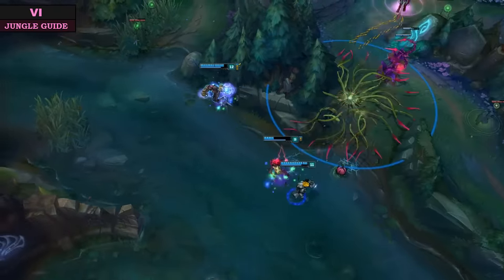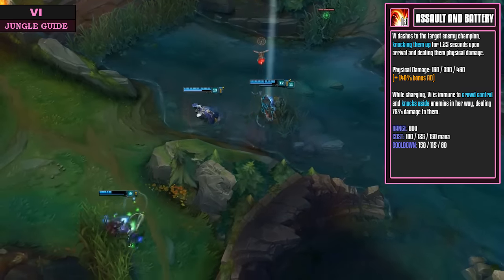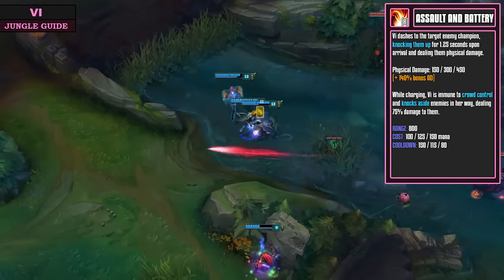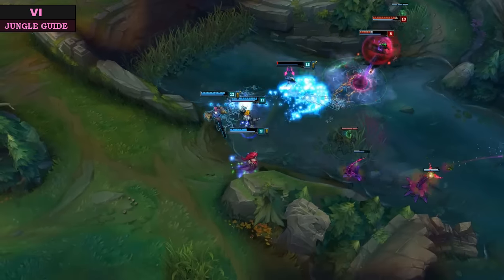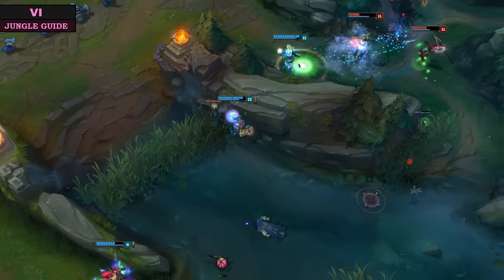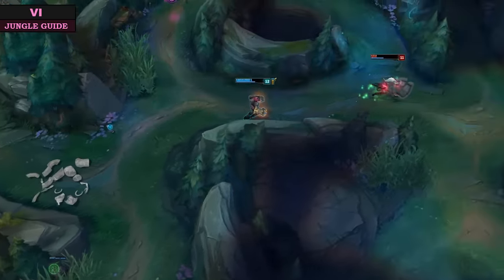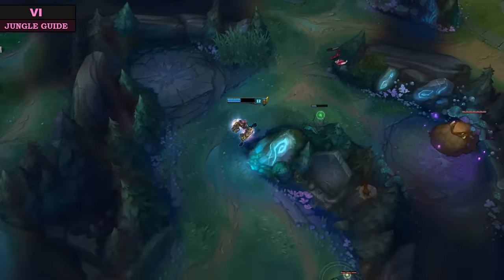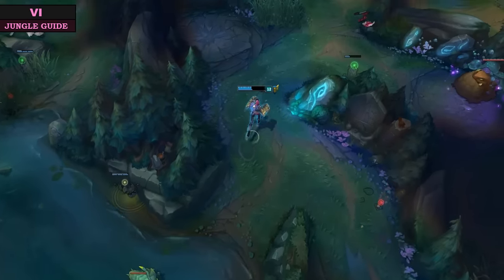Last but certainly not least is your ultimate, Assault and Battery. This ability is fantastic for getting on top of targets — with its 140% bonus AD ratio it hits like a truck. You charge towards a single enemy and knock them down, dealing tons of damage. Unfortunately this ability can be countered by a lot of abilities in the game, such as Morgana's shield, Sivir's shield, Fiora's Riposte, Fizz's E, Hourglass, Banshee's Veil, Elise's E, and Yi's Q. On targets without any of those, however, it is extremely devastating.